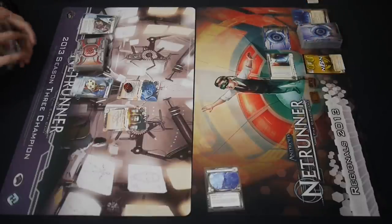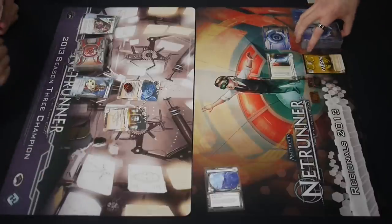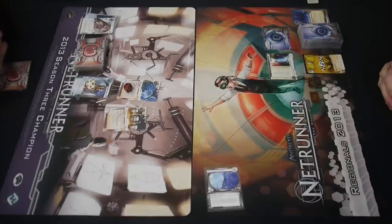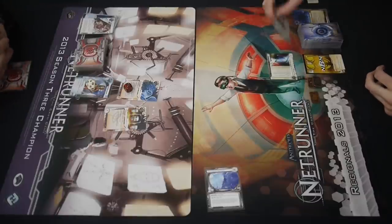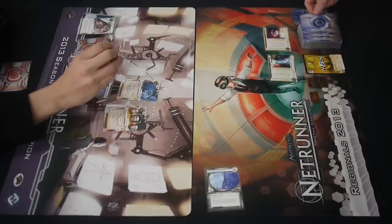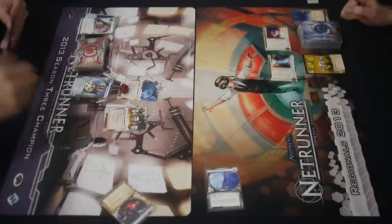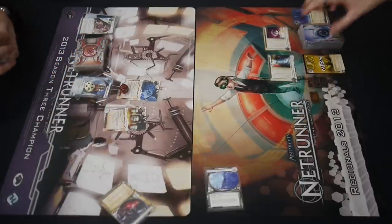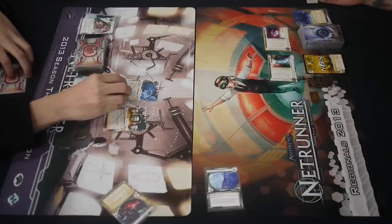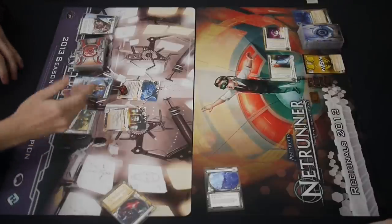What did the corp do? He used his Gila Hands to get some money and he took another credit. So he's loading up on money to get siphoned again. The runner appears to have cleared the tags. I think he siphoned, killed the Sansan, and removed the tags. Runs R&D, pop-up window, pays, gets Datasucker, scores Breaking News. Corp would have liked to have that. Those Datasuckers are piling up on these porous ice.